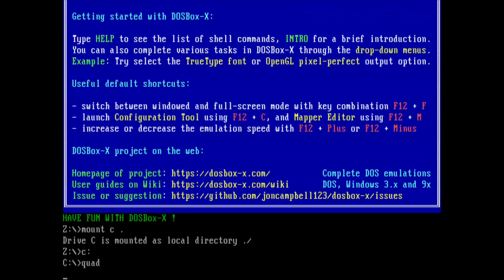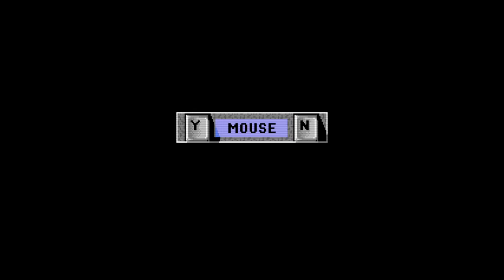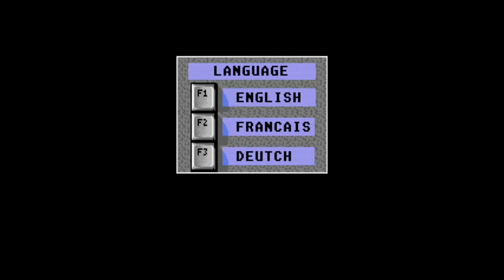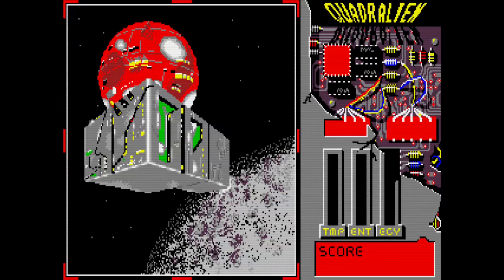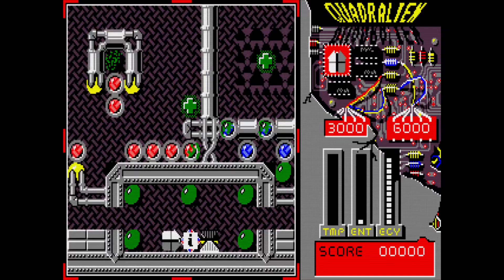Starting the game again — skipping the menu, no to the mouse, F1 for English, kill the music. And here we go. Entering with Jack and the droid. Now I can move around.